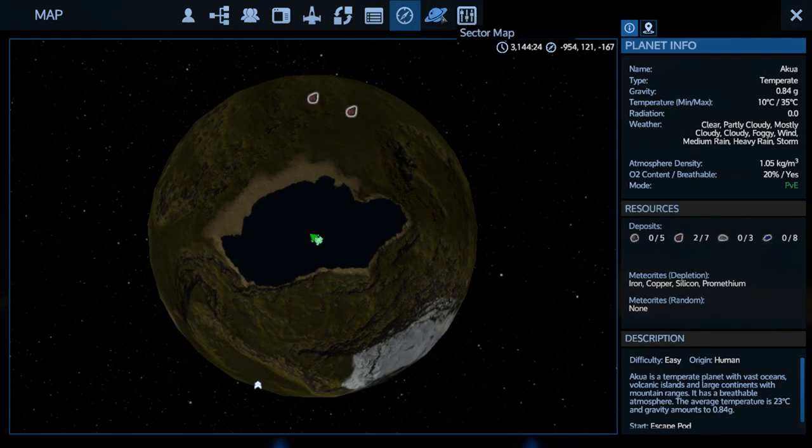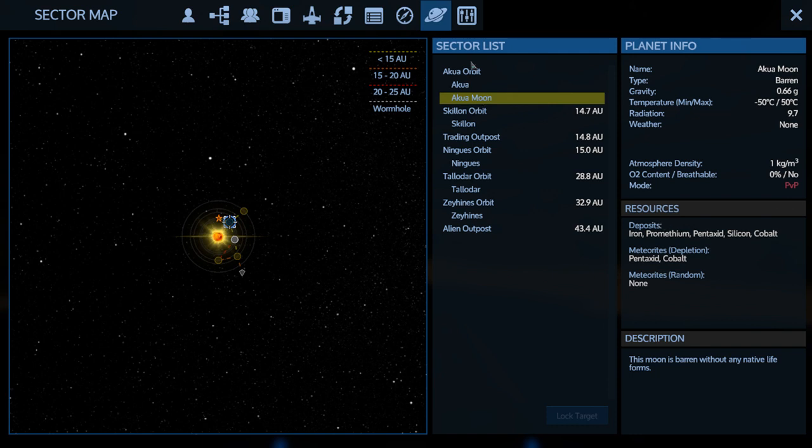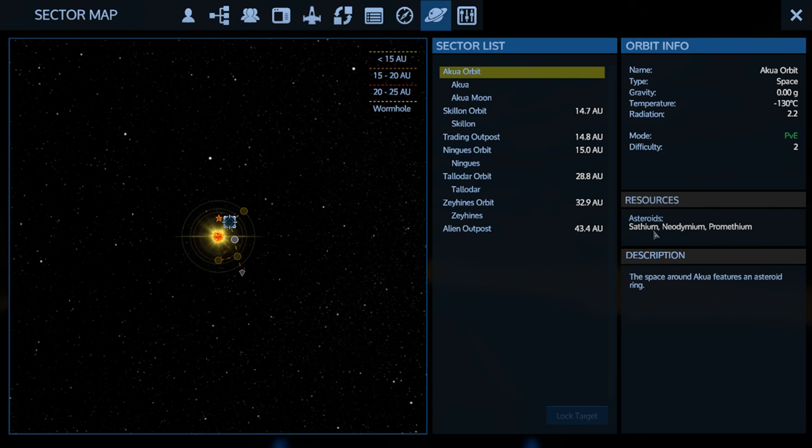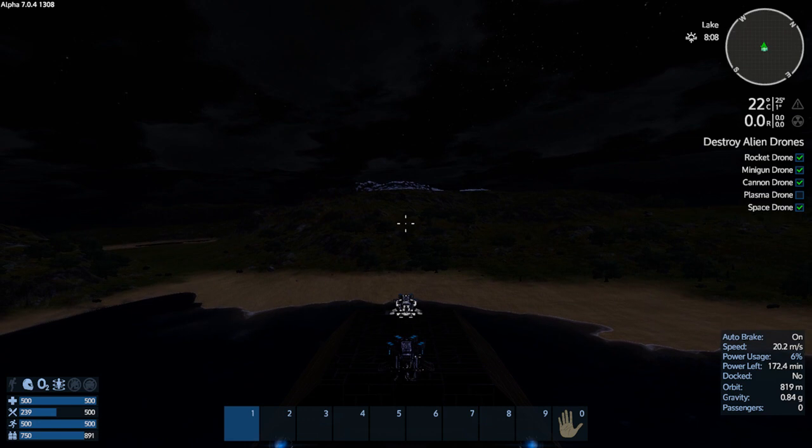Let's check our map. Akua's moon has Pentaxid deposits. The orbit does not — it has Sathium, Neo, and Promethium. We could grind up our Pent and easily make it to Skillion, but I don't know what Skillion has. I'd rather have enough for a round trip and I don't think we do. Back to the moon it is.